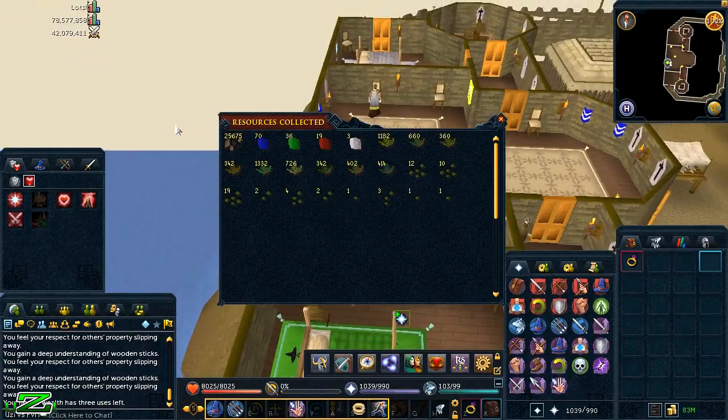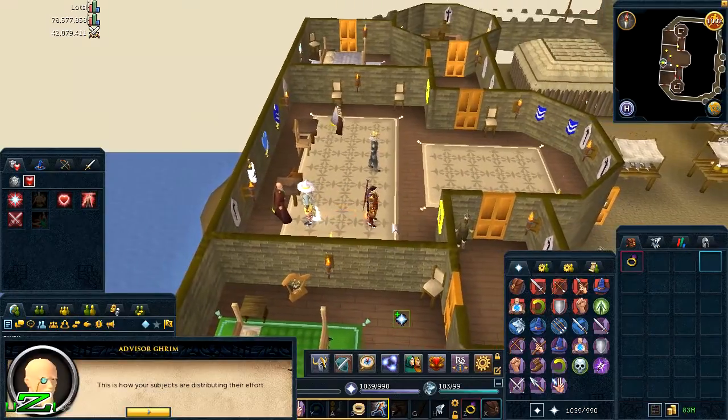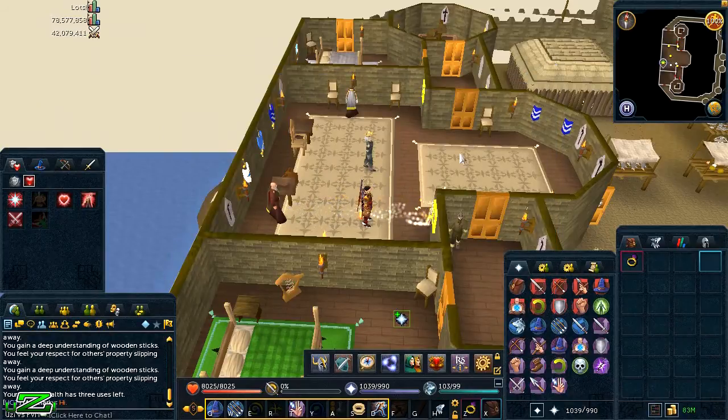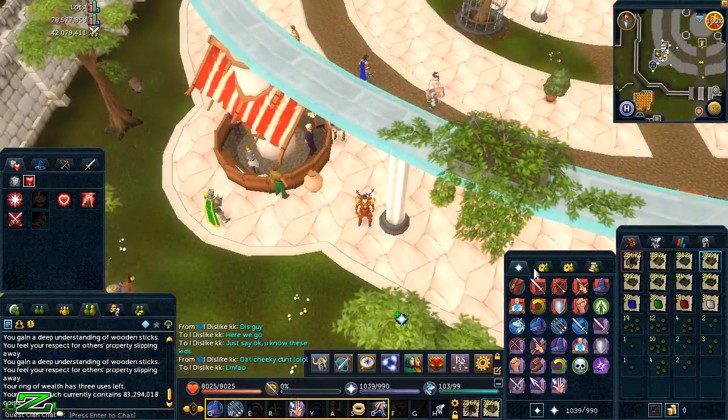Let's see how much we actually made from this. I'll take a screenshot so I know the quantities. I'm going to head to the Grand Exchange and show you me selling all of it. You can also see they've changed the interface — it shows you how much money you have in the coffers. As I said, 7.5 million maximum, and you can choose what you want them to collect the most using these arrows.